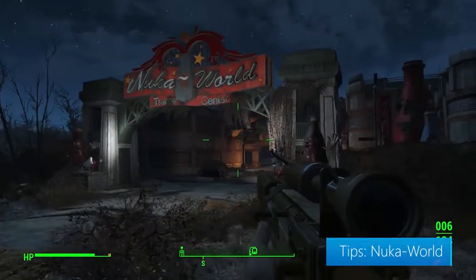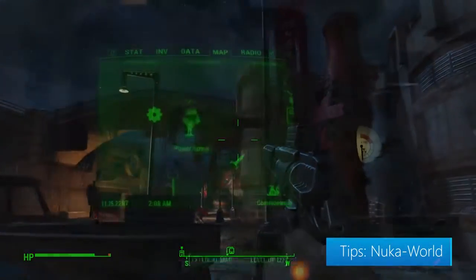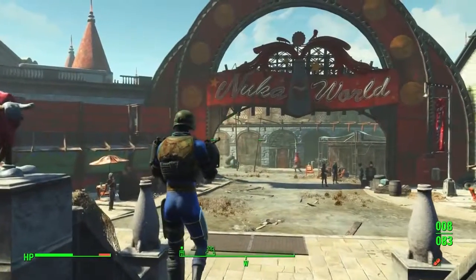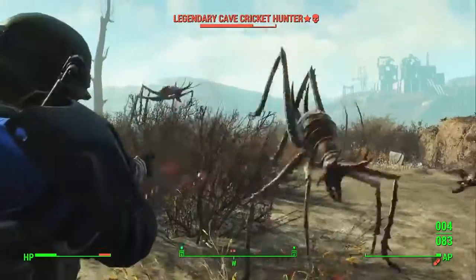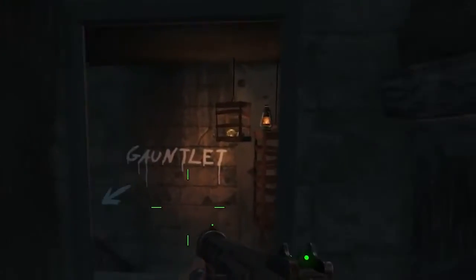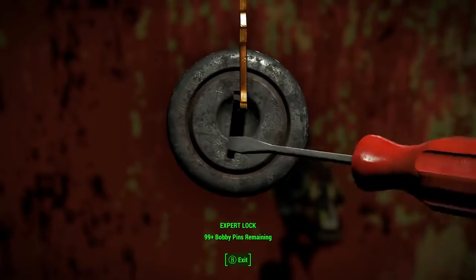The Nuka World DLC starts at level 30 with a quest called All Aboard. But if you can't wait until then, you can head to the Nuka Transit Station on the far west part of the map. This will take you to Nuka World, which is basically an amusement park turned lawless city of raiders. There's an open wasteland and a handful of park zones to explore, along with new weapons, new baddies, and new loot. This DLC starts you off with a literal gauntlet, so make sure you bring plenty of meds and load up on chems. The lockpicking perk — specifically expert level — is a must-have.